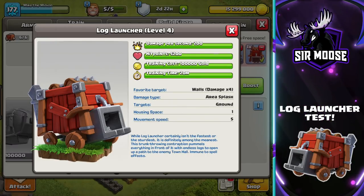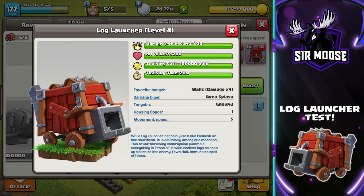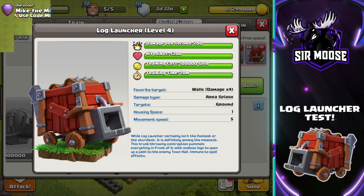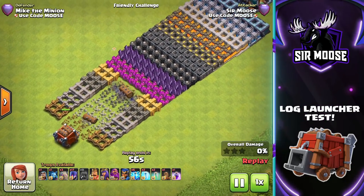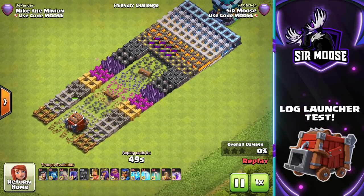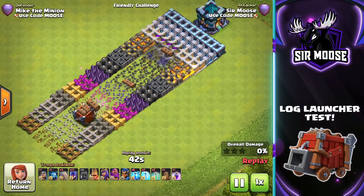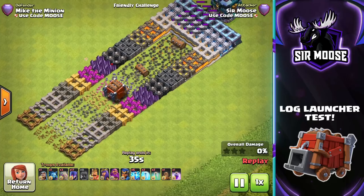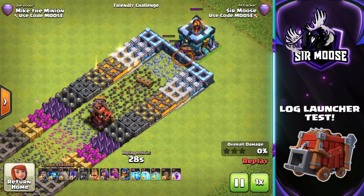Here's some info on the Log Launcher: it's a ground unit, pretty slow, but it makes up for that with power. Anything in its path is pretty much destroyed. Against walls, there's no stopping those logs — they just melt away. Also, the Log Launcher's health deteriorates over time rather than from being attacked, so it sort of self-destructs. It does damage to the Town Hall and everything in its path.